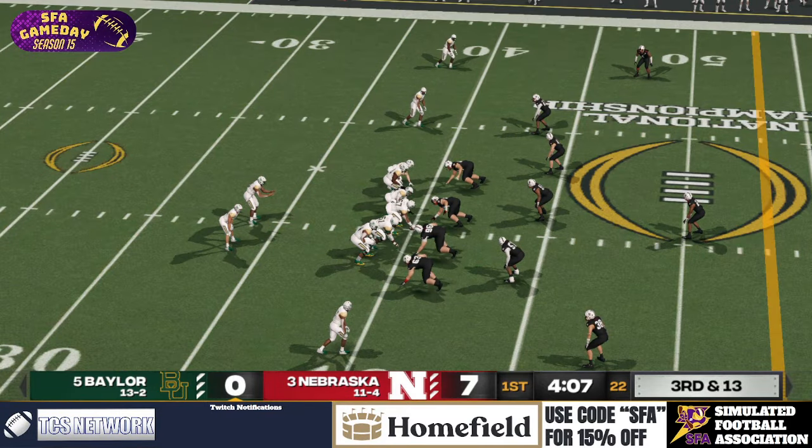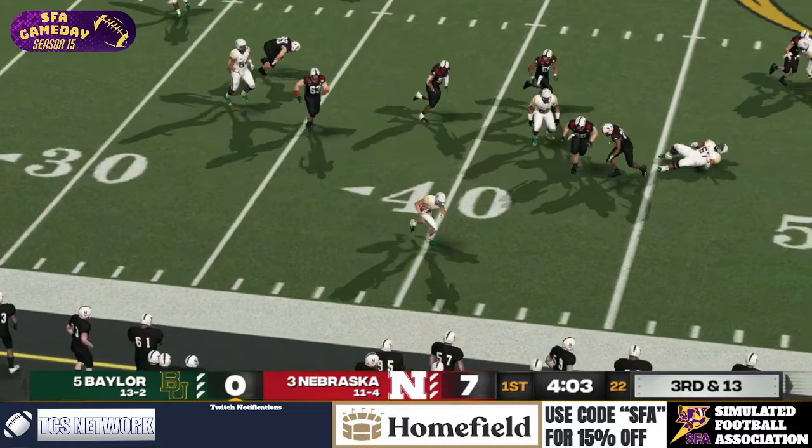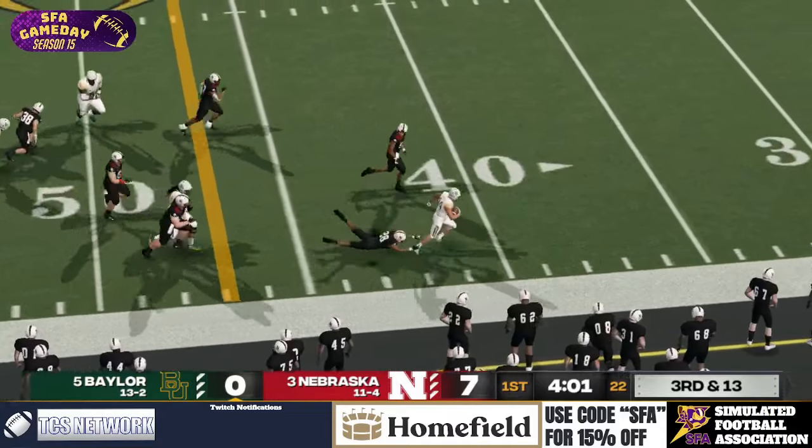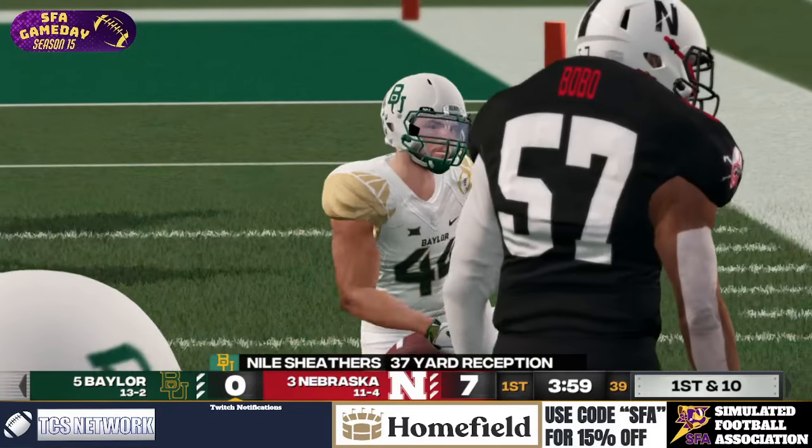Third and 13 now for your Baylor Bears. Deep drop — they're going to do a screen themselves. They've got Sheethers out in open space, he has a lot of room. There he goes — can they catch him? Yes, they do. 37 yards.